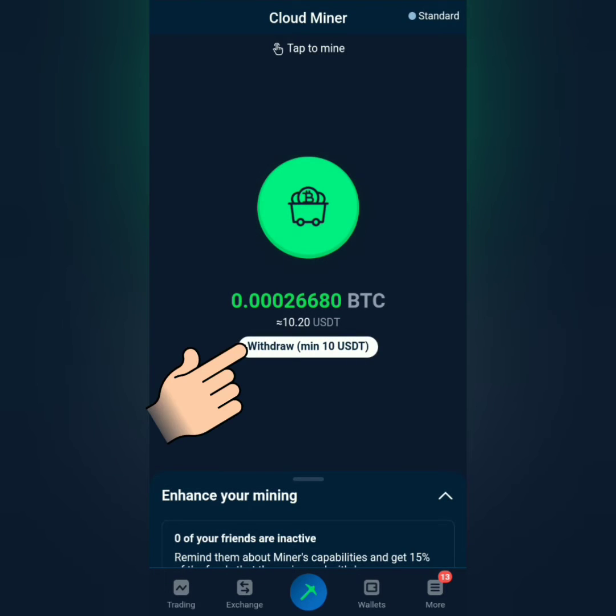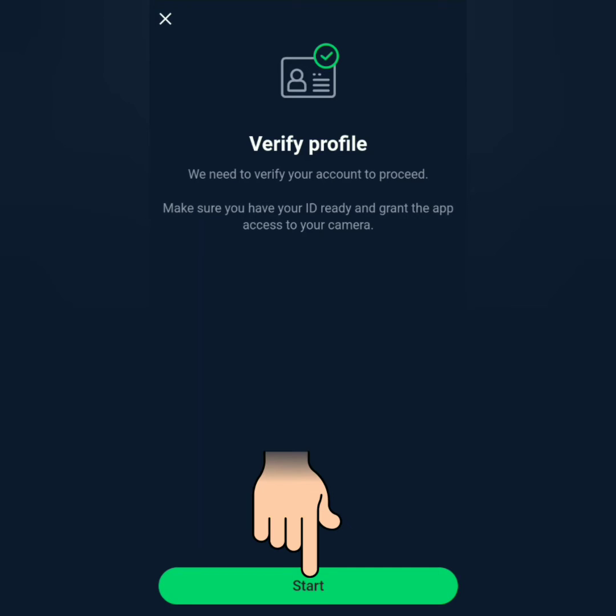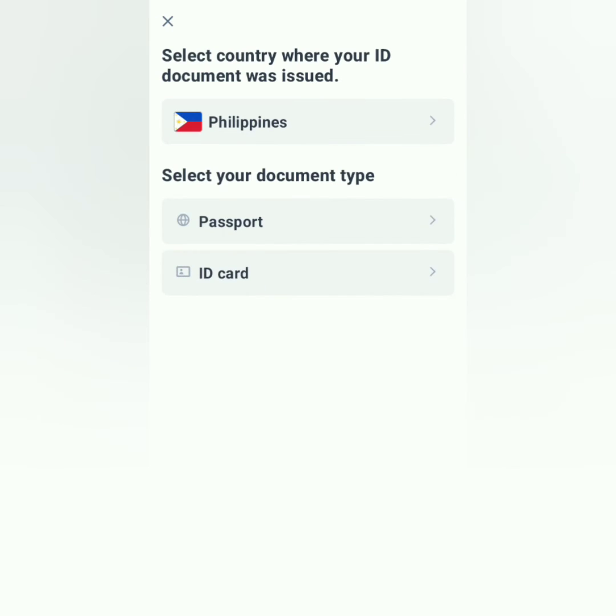Once you have 10 USDT, you can withdraw it, but you have to get verified first. Click Start. Prepare your valid ID and yourself for a selfie. Continue.